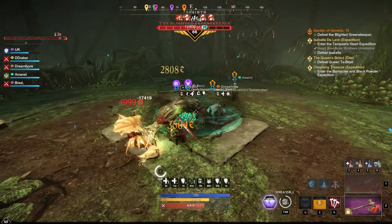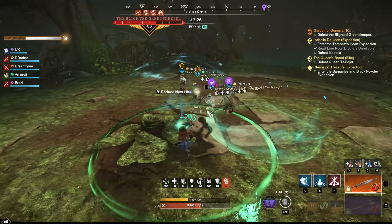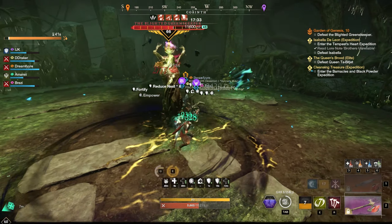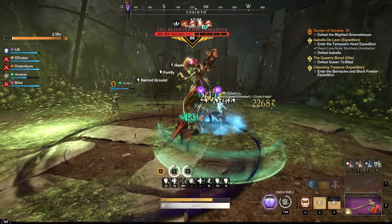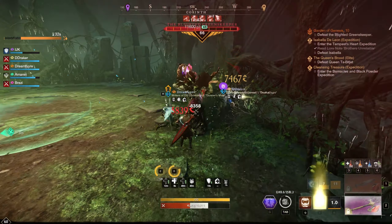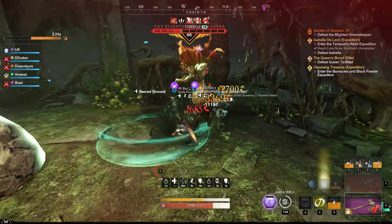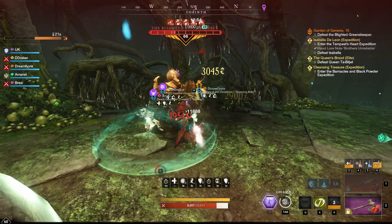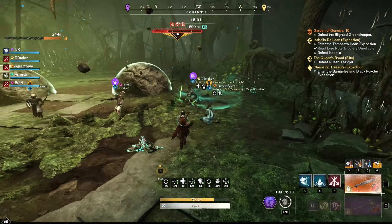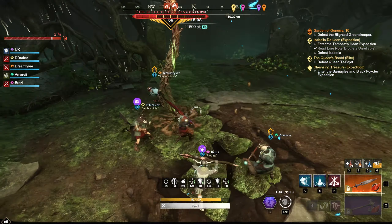We grab aggro on the first two mobs, then move to a position where we can taunt everything at once. I back out of the silence zone because getting hit by all those mobs without being able to use abilities could put me in trouble. Just nuke everything down, go into hatchet mode and hatchet away. This part can be pretty hairy if there's miscommunication. I've definitely gone down here a couple of times because the healer's heal didn't land on me — at 100 CON without a shield I can't survive long with all those mobs hitting me.